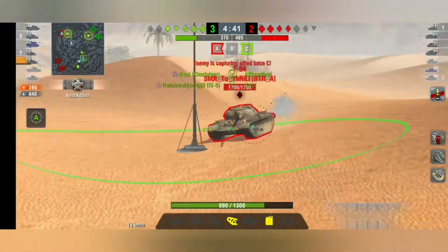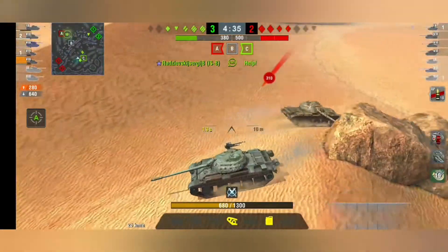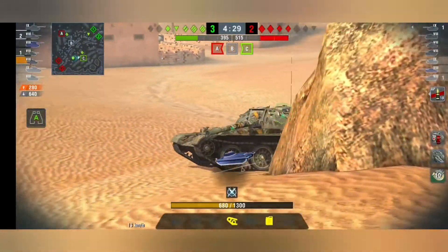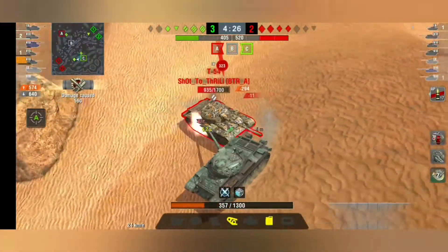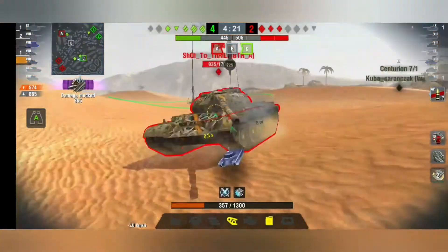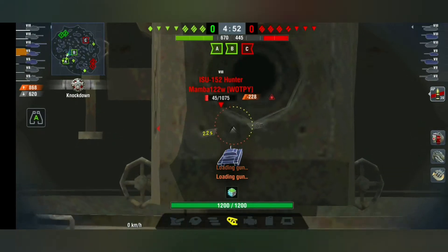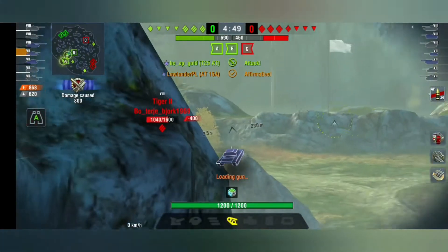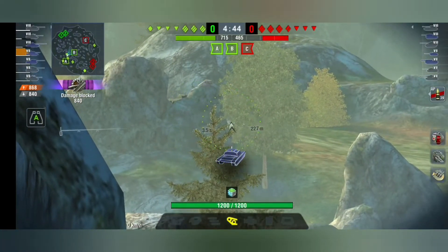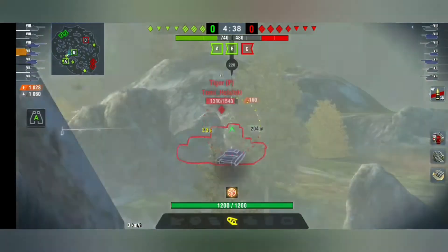As you can see, there are no armor piercing indicators, which gives you an advantage if the player you're facing doesn't really know where to shoot — you'll get lots of bounces. Here's a nice example of how the spotting mechanics work: we don't have any spotter on the other side, but we're still able to see the enemies as long as they are in our line of sight.